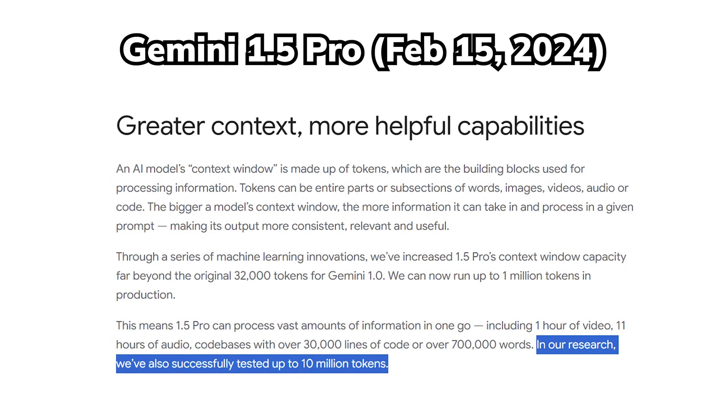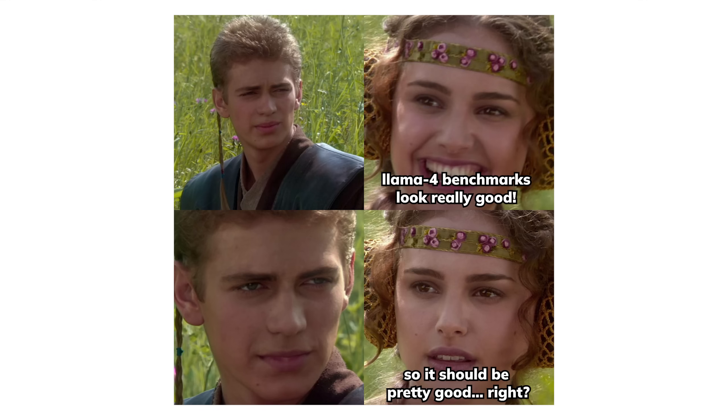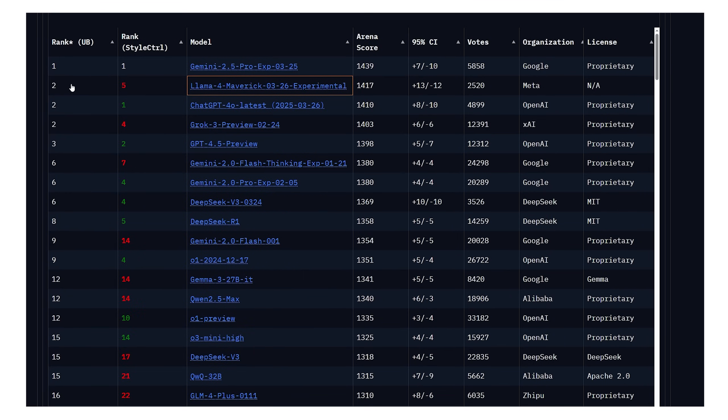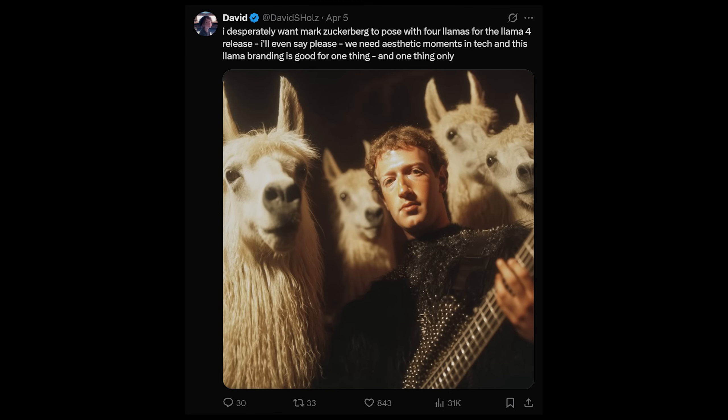This is the first ever high-performing transformer model available with this insane context window, even though Google teased this a year ago and still hasn't released it. Llama 4's benchmark numbers look incredible on paper, scoring an insanely high 1417 ELO on LM Arena, landing in 2nd place, beating many top closed-source non-reasoning models — and now all these capabilities are in the hands of the people. We have been blessed once again by the Zuck himself.